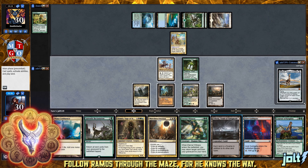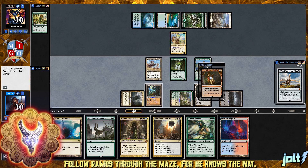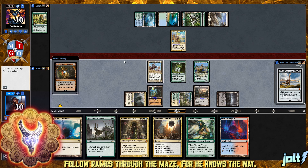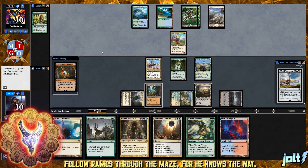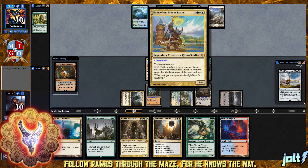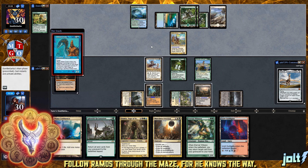Let's go ahead and get down Urborg so we can start tapping down Ancient Tomb. We're drawing into Chromatic Lantern, which is going to turn all of our lands on for any color. Then we can decide what we want to do with Merciless Eviction. Outside of the Maze's End plan, we've got some really good stuff in here - Torment of Hellfire, Villainous Wealth, and Door to Nothingness. This is basically a Soul Tide ramp deck.